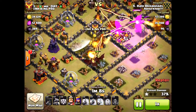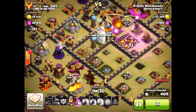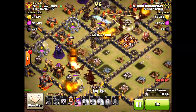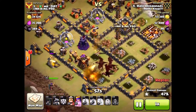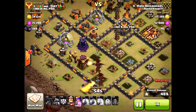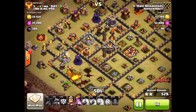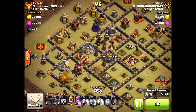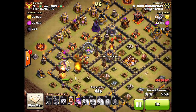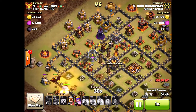So many dragons left — only two rage spells used but it doesn't matter. The king and queen are down; level 40 heroes don't matter at all. I did drop my queen here, but if you notice, I would have gotten the 50% even without her, because look at those three dragons to the west — there's no air defense, nothing to stop them. They're going to clear all those paths. The queen is just helping out, making things go faster in case I ran out of time.